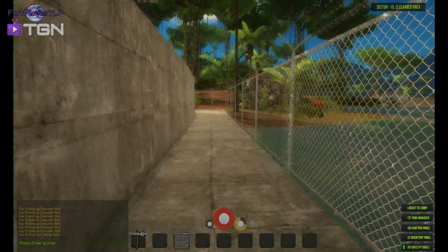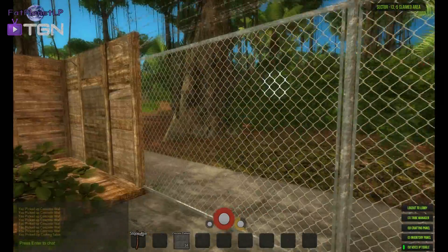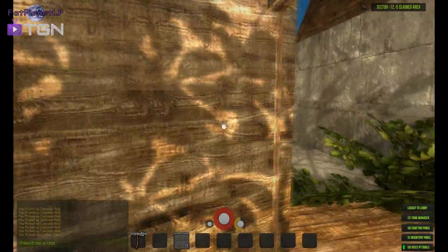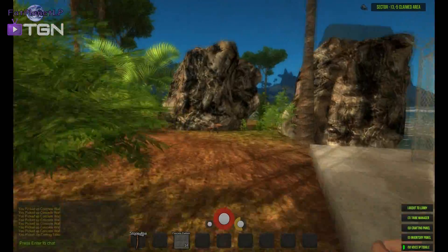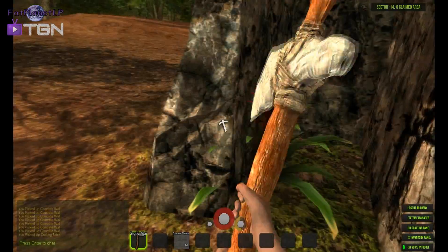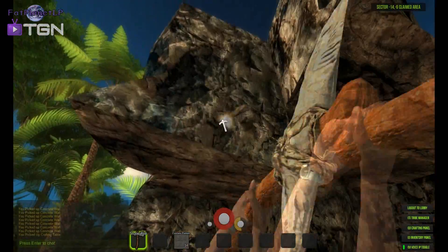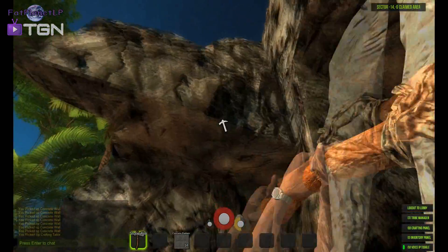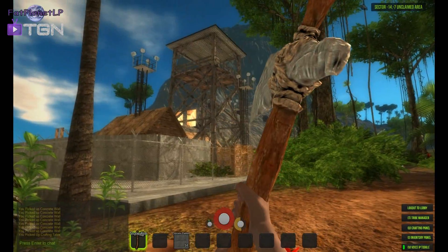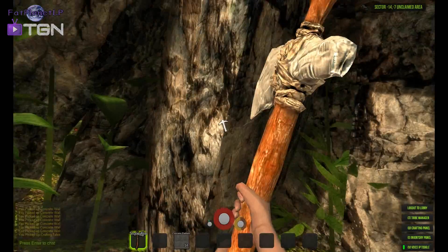We gotta run this way. Two problems with the game right now: one is that rocks like to spawn where your walls are, so people can just walk up the rock and right into your base. The other thing is the guard tower - when you go to place it, it looks a lot smaller than it is, so I placed it and it blocked the two front doors into the base.